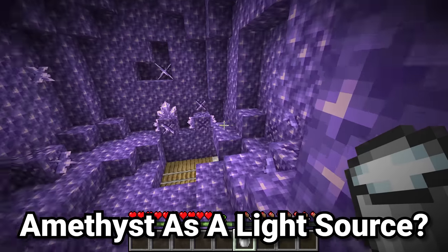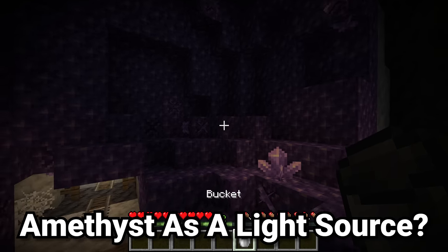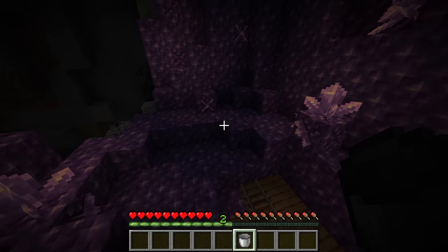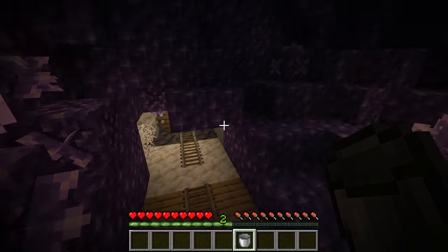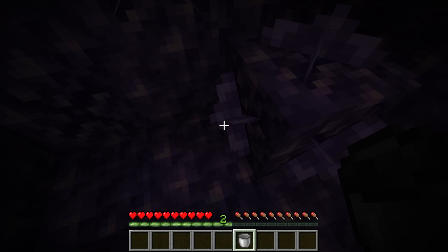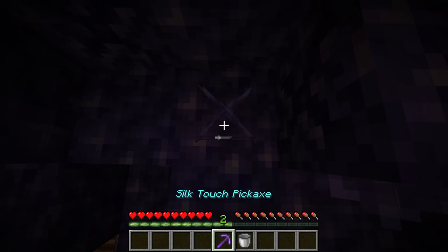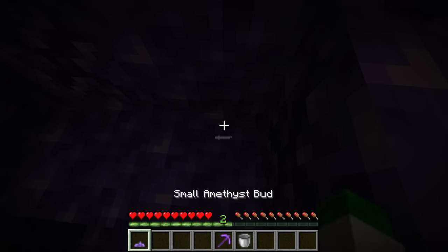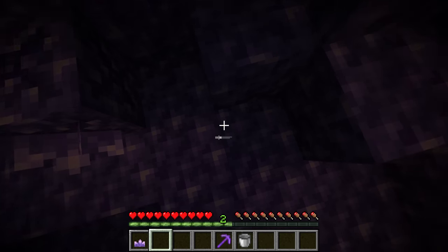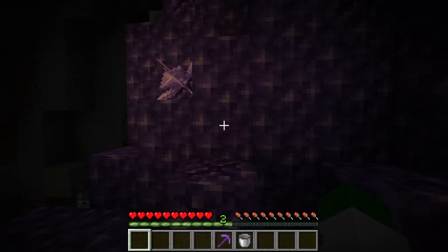If you're ever inside of an amethyst geode, you'd never expect this to be a light source. But amethyst clusters do cause light. Even at the very smallest size of the amethyst cluster, when placing down this block, it becomes very lighter in texture — because this one block lets out a light level of one. The slightly larger amethyst cluster — the medium amethyst bud — lets out a light level of two. So of course, just one larger.